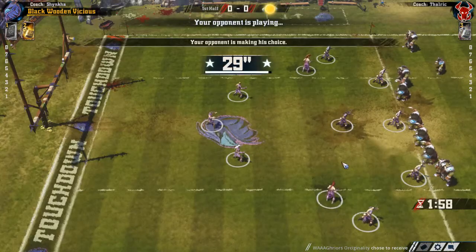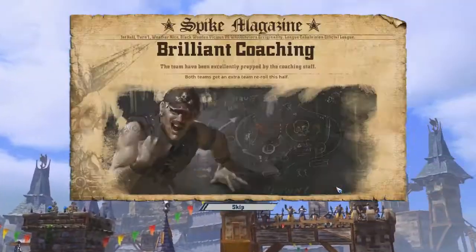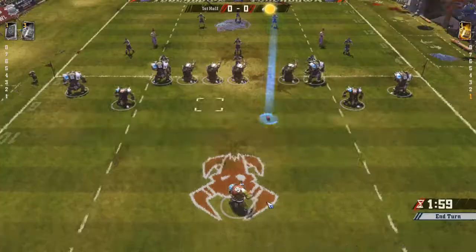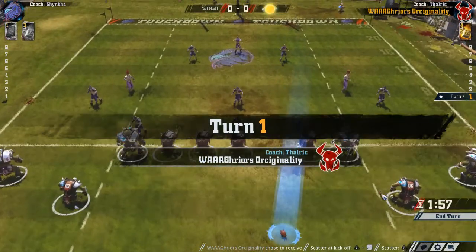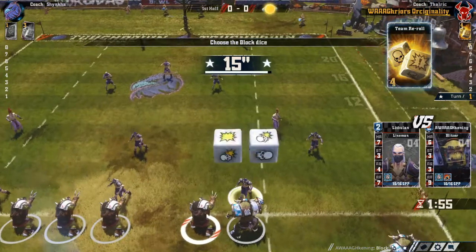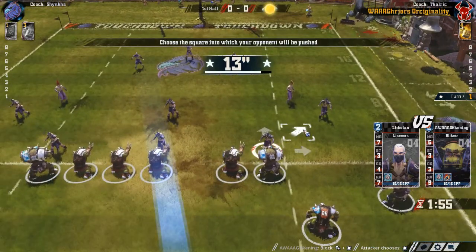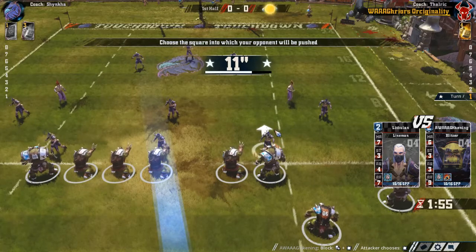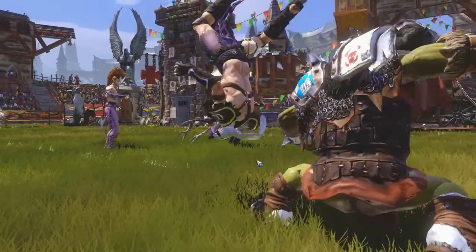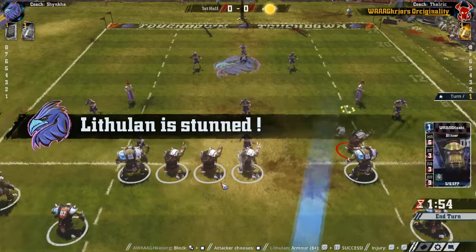We both get an extra re-roll. Let's get things going. Starting with this block — I'm using my Mighty Blow Blitzer here because I want to get a player advantage as soon as possible. It's just a stun, but it's a decent start.